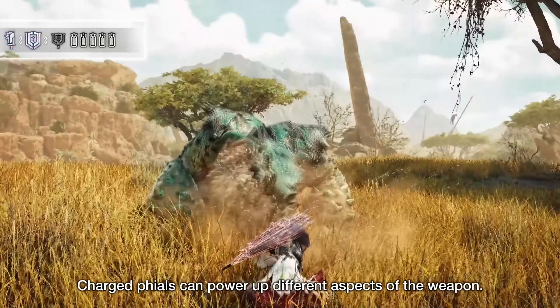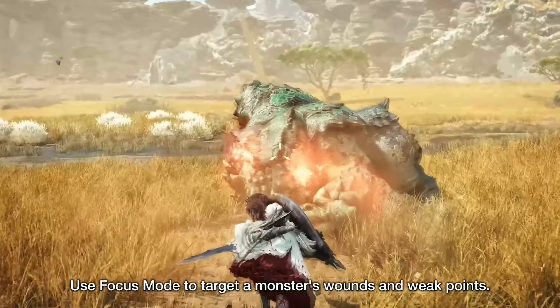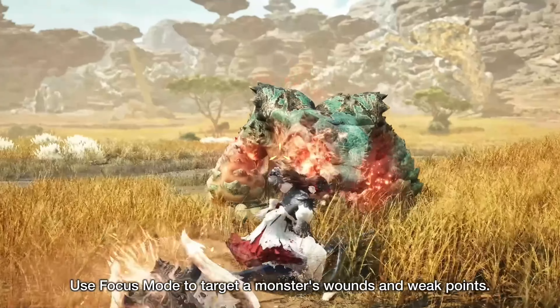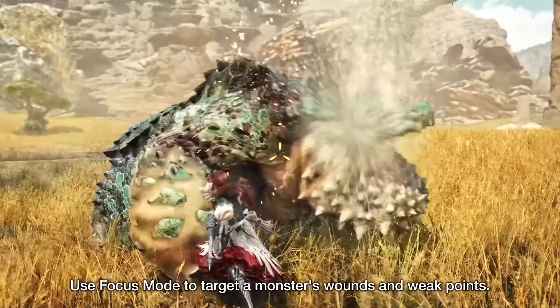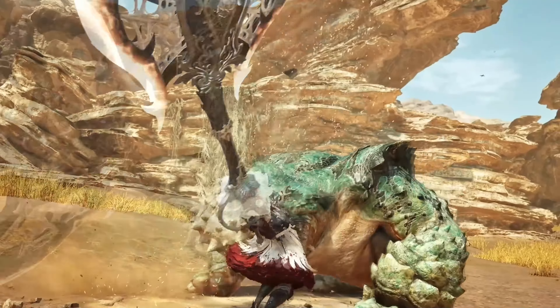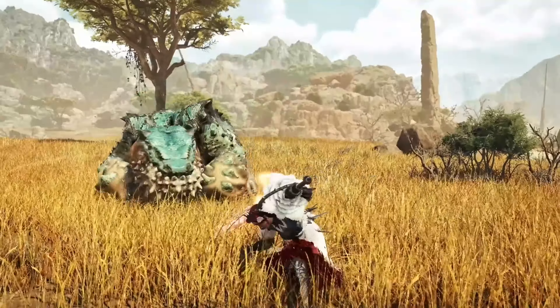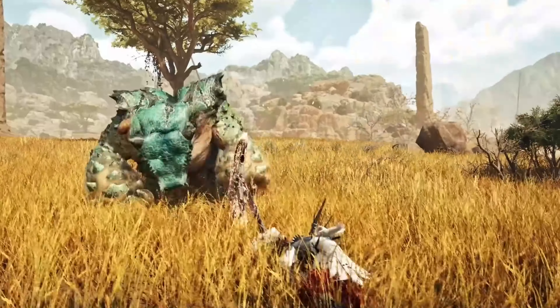Overall, the sword and shield form is versatile with decent offensive and defensive capability, as well as excellent mobility. The axe form is capable of massive damage. Guard points allow experienced hunters to stay protected, and finally the phial effects can be accessed in both forms, providing extra damage and/or stunning power.